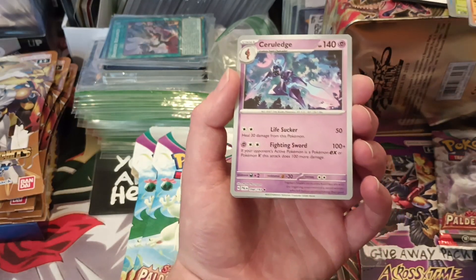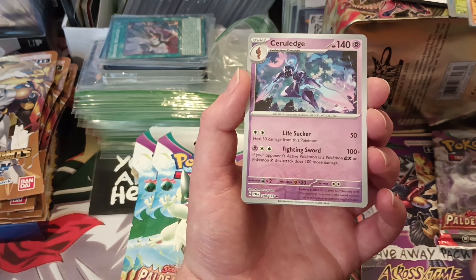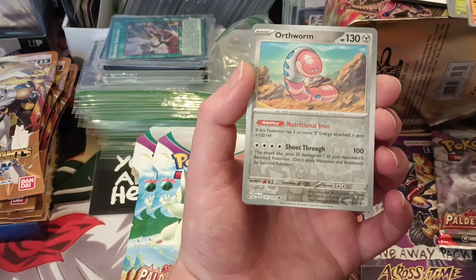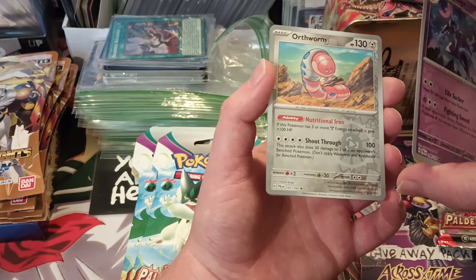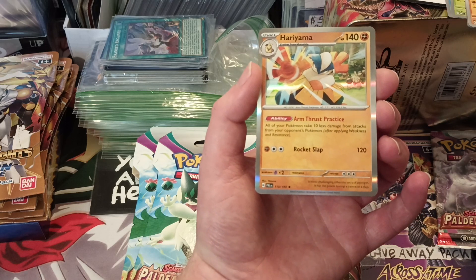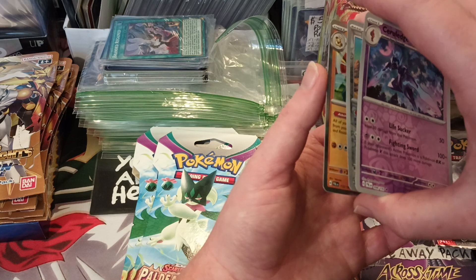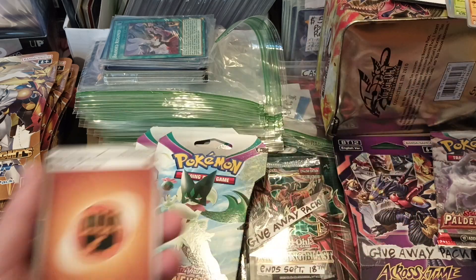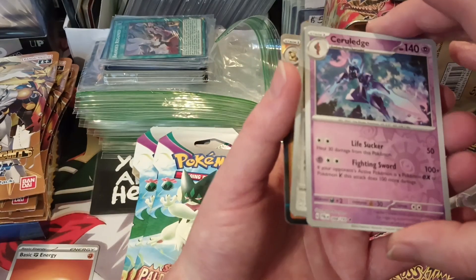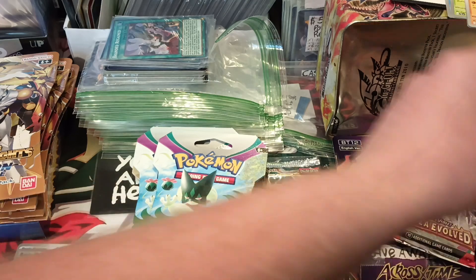So our first reverse, oh, it's a rare - Ceruledge. Is that how you say it? Then we have an Ogerpon. I'm gonna have to laugh at that one - the pun, and the way it looks, it just got me. We have three foils. Hariyama is our foil, and then an energy. So we got three rare foils. Is that supposed to happen? Pretty interesting - I don't know. Let me know down in the comments, is that a new thing where you can just get three foils? Or is this some kind of error pack?